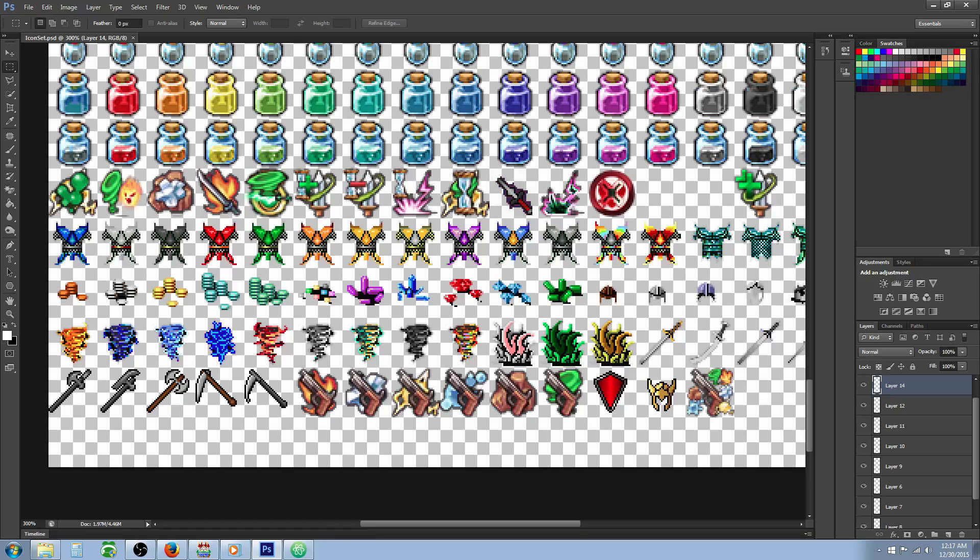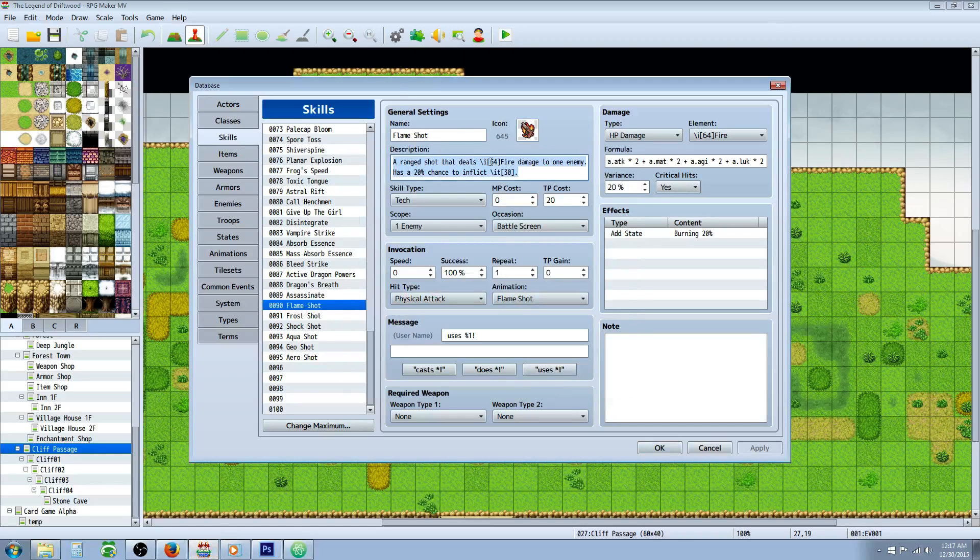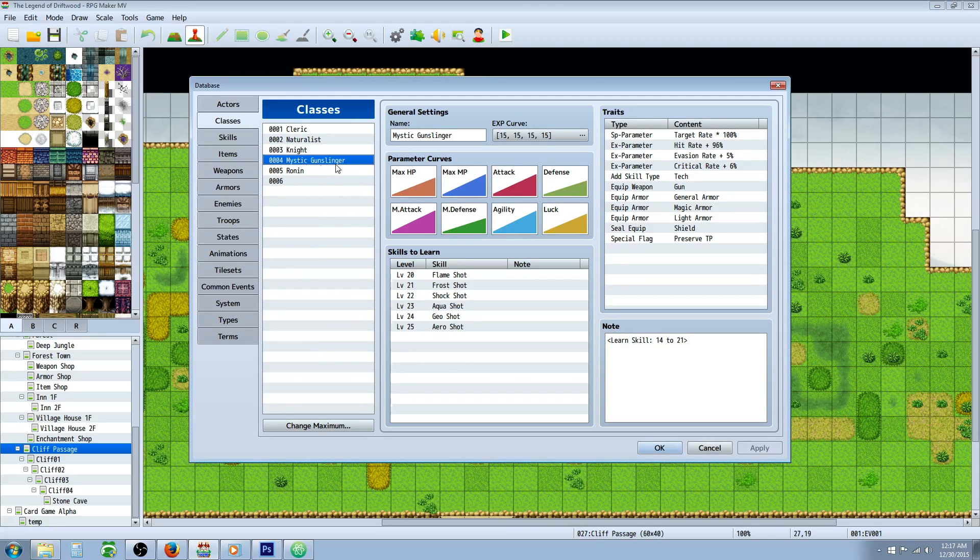Give each skill a name, an icon, and a description. You can use text note tags in the description to make it look better. I've also awarded these skills to the Mystic Gunslinger class, so they'll be able to use these skills with TP or MP — but they'll also randomly occur when you use the Elemental Pistol.